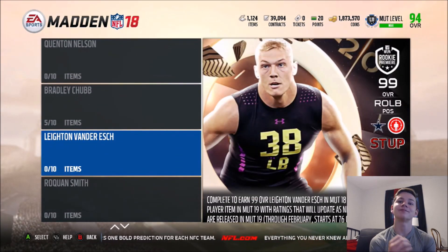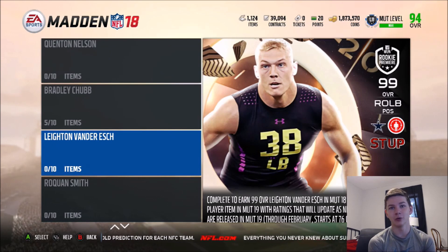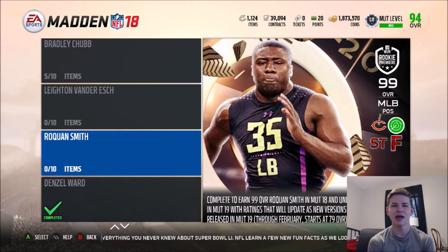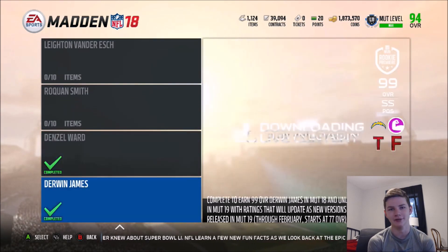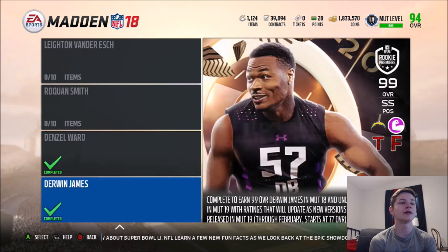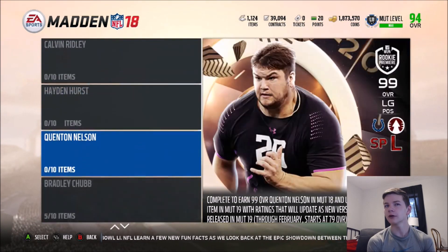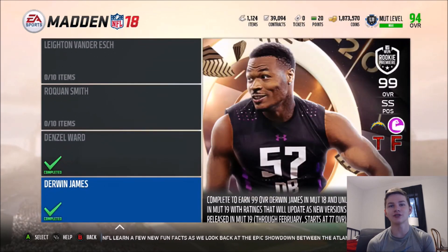Leighton — I'm a Cowboys fan but he's a 4-3 linebacker. I believe he'll be playing middle linebacker but I'm not sure if he'll start or split time with Jalen Smith. Raquan Smith is in my opinion not the type of linebacker for me — I like fast middle linebackers like Ryan Shazier or Deion Jones. I've already got Denzel Ward and Thurman James done, so I want to get Bradley Chubb done and then do at least one or two more. Let me know down below which ones I should do.